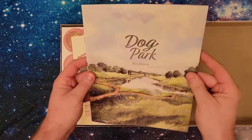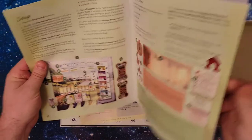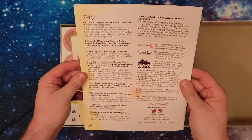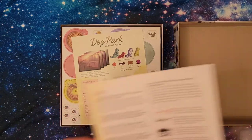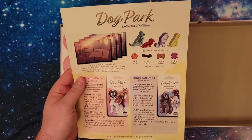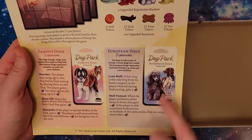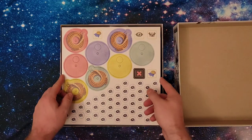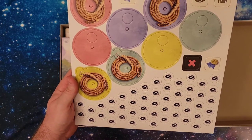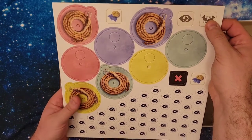We start off with the rulebook — very glossy, very shiny. There are going to be a lot of cute dog pictures in here, which is fantastic. It covers rules overview, phases, final scoring, solo, an index, and an FAQ in the back. Perfect. Here is the Dog Park Collector's Edition sheet. We have 50 walked tokens, the offer dials, a reputation token, the block token, another reputation token, the swap token, and the scout token.